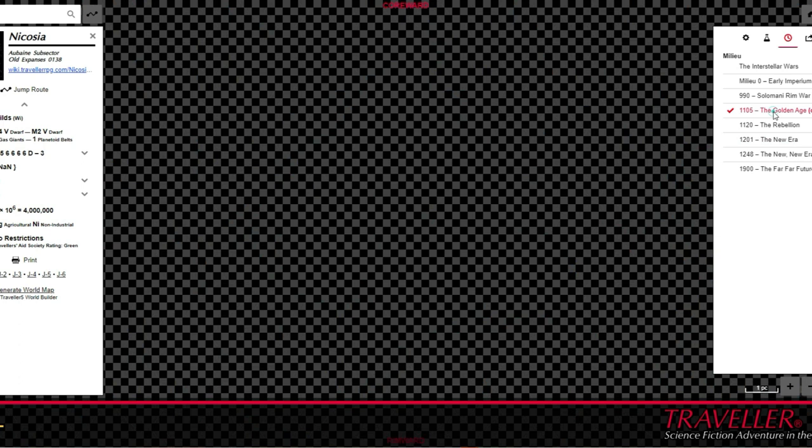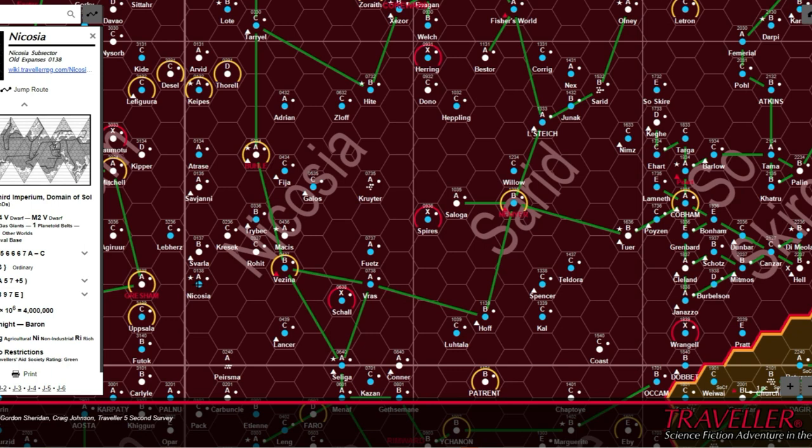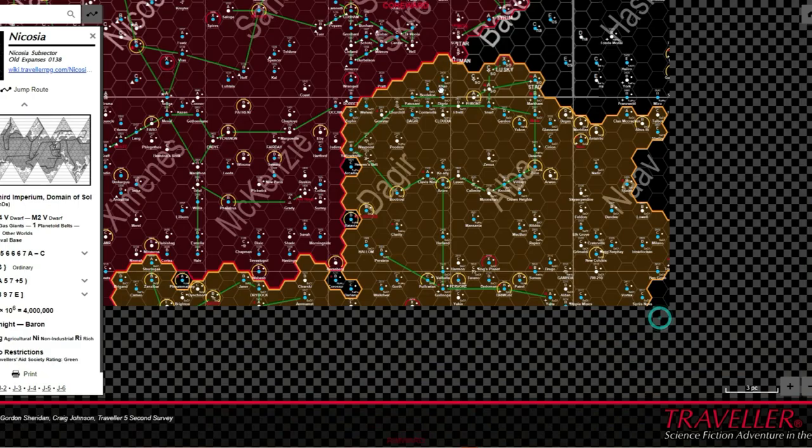Perhaps the one danger the Third Imperium faces today is an overabundance of information. While publications, especially Mongoose in recent years, have provided some great reading material, the Third Imperium and Charted Space have a beauty in their sparseness, where each gaming group can use the setting in their own idiosyncratic way to create the Traveller universe which suits them best.